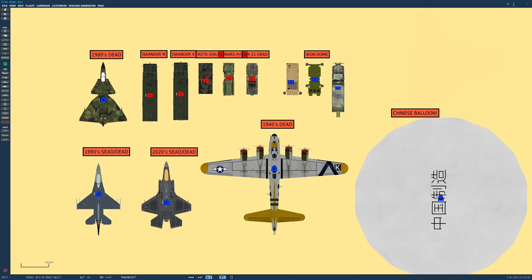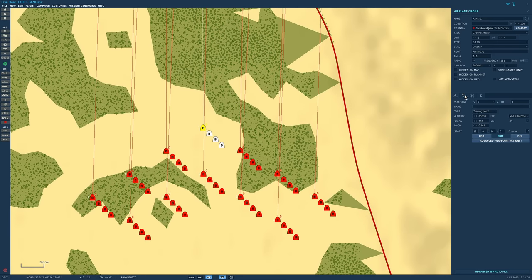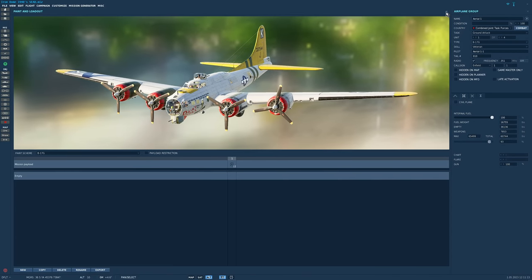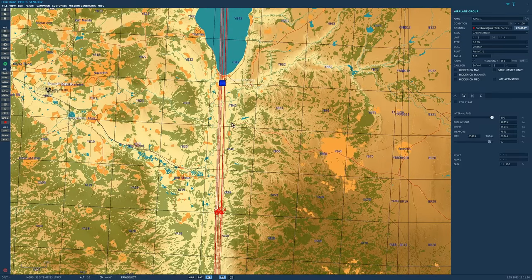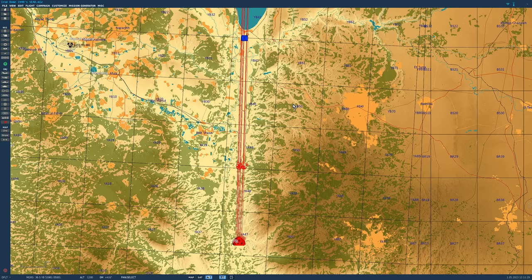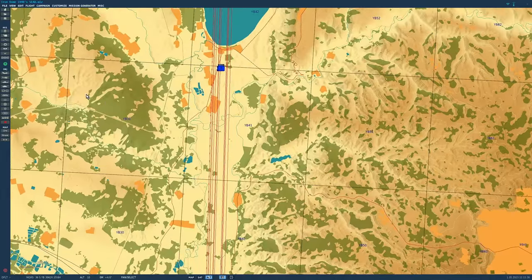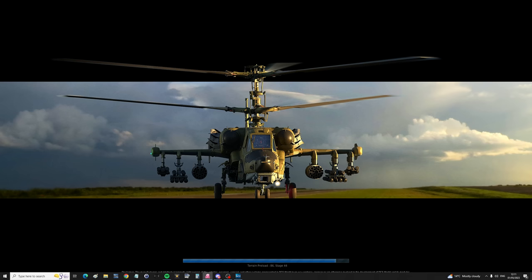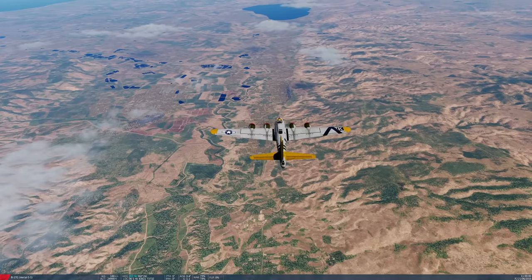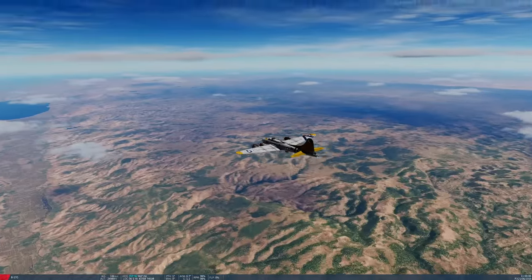Starting with the World War II raid: 48 B-17s in box formation, each equipped with 12 500-pound bombs, starting about 30 miles away. Iron Dome has a real-life range of about 40 miles; in-game it's about 20 miles. Does anyone think 48 bombers could get through? The missiles are small, but big-caliber guns did take down bombers in World War II. There they go — the bombers are heading in.